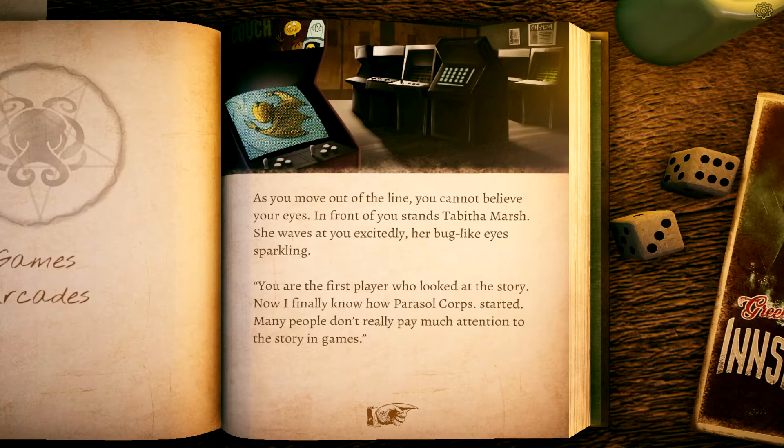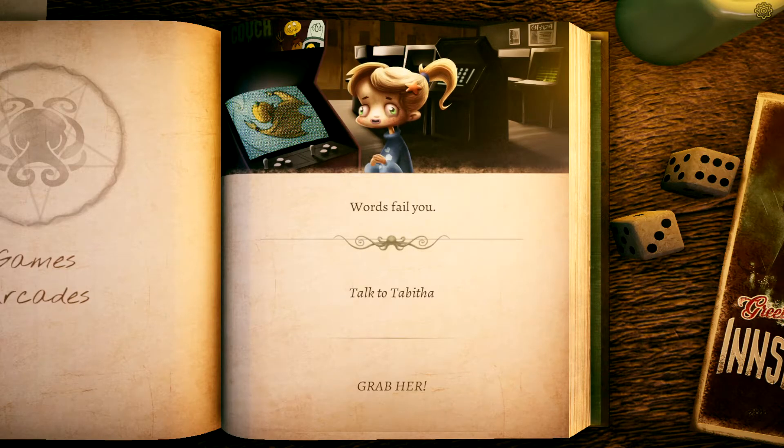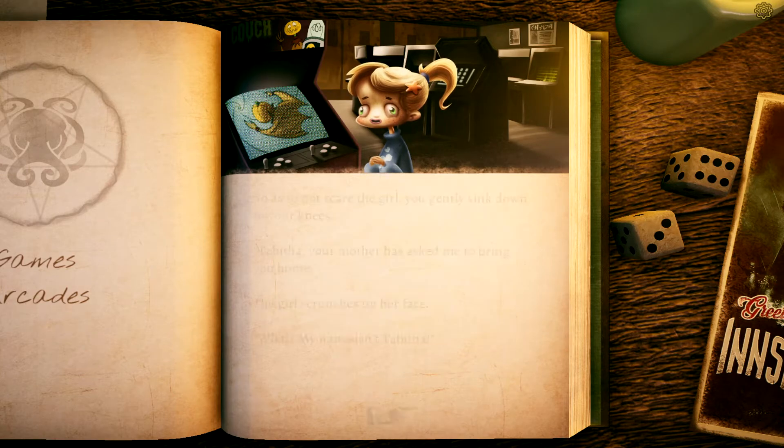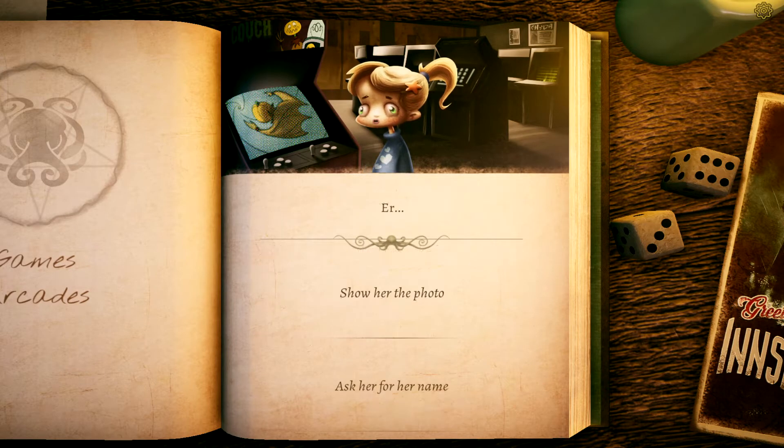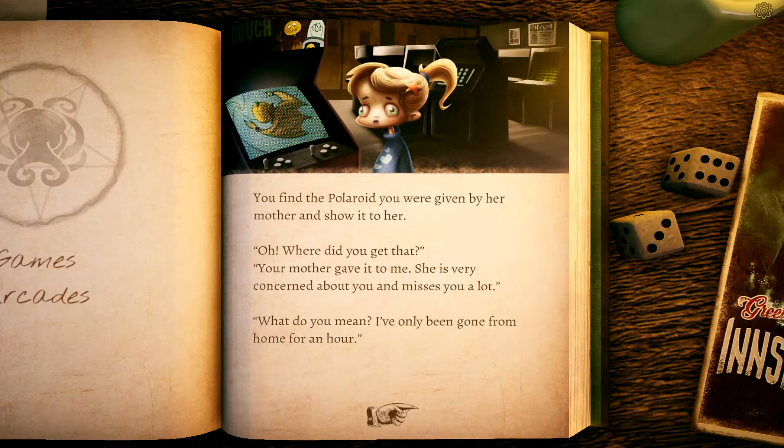Wordlessly you hand the plastic gun to the next player. As you move out of the line, you cannot believe your eyes — in front of you stands Tabitha Marsh. She waves at you excitedly, her bug-like eyes sparkling. She's the first person to watch the story. 'Now I finally know how Parasol Corp started,' she says. You gently sink to your knees. 'Tabitha, your mother has asked me to bring you home.' The girl scrunches up her face. 'My name isn't Tabitha.'